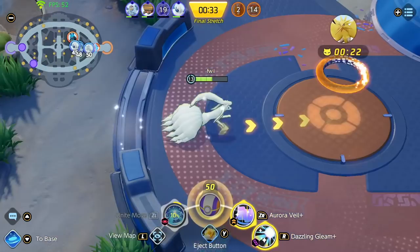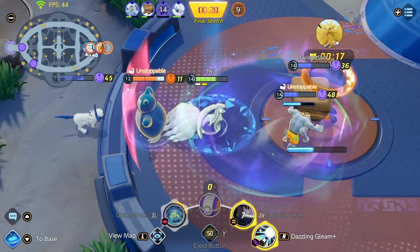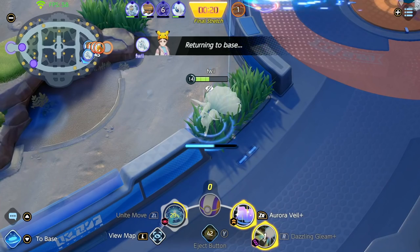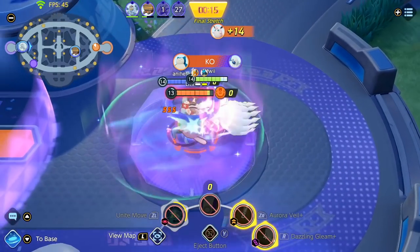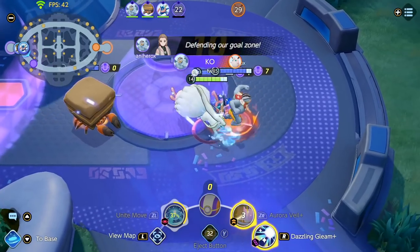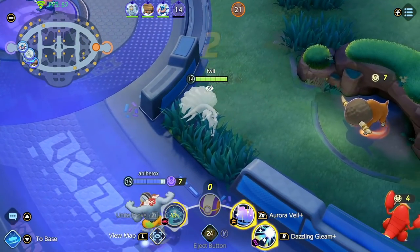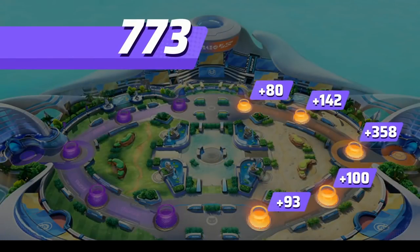We won lane pretty hard but top lane lost due to the enemy focusing on the Rotom. So we just defend and win the game. When you play Ninetales, you gotta play more of a control mage playstyle — try to use your Veil in the backline, support your carries, and create a path of escape for your allies. That's pretty much it for the Ninetales build. Understand the power spikes, understand the timing, and each game should be good. Use your Unite move for the Zapdos fight. If you enjoyed the video, give me a thumbs up — it really helps the channel grow. Goodbye guys!